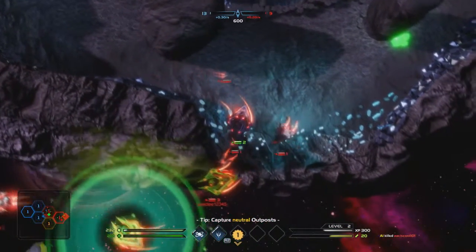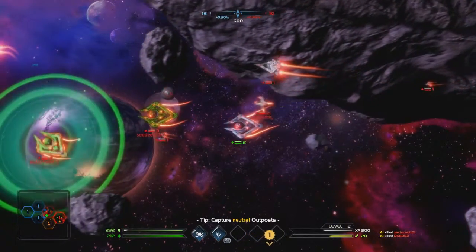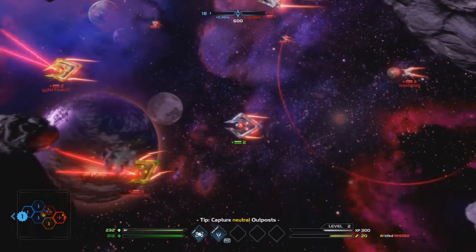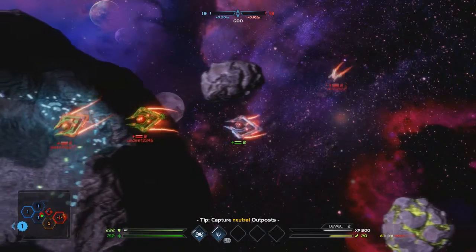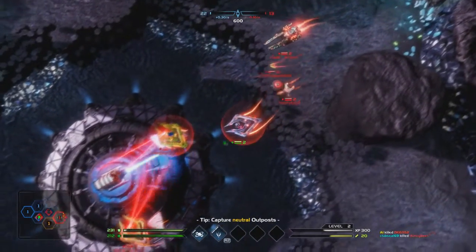The more you upgrade your bases — you can upgrade them to level five — when they hit level five I believe they provide a shield for this entire zone. If you look in the bottom left of the screen you can see all these hexagonal plates. We're red and we're fighting against the blue, and it looks like the blue is kicking our asses at the moment.